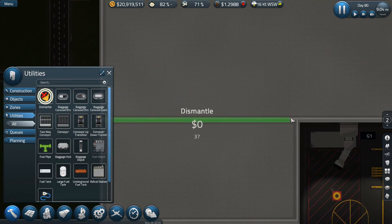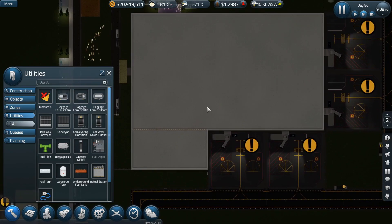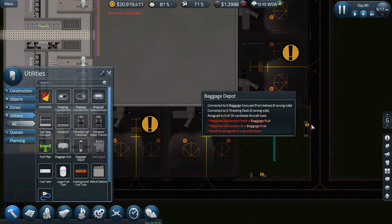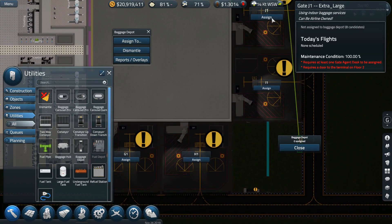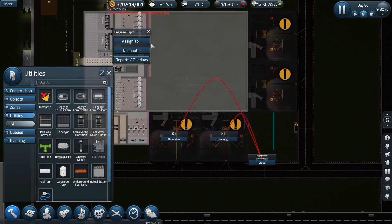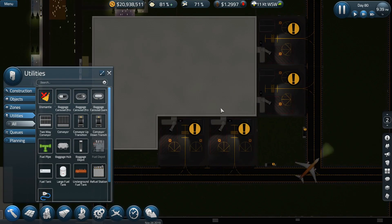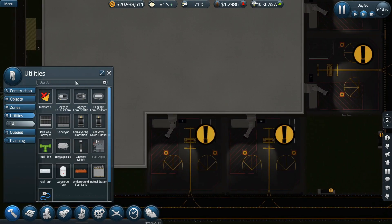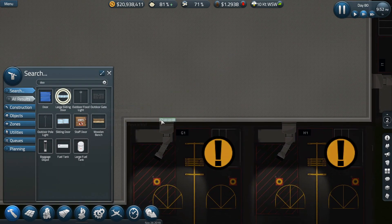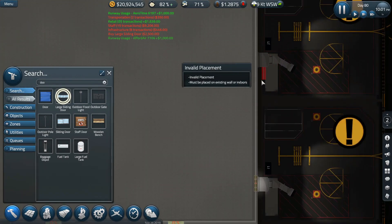I'm going to first dismantle this. So we're going to assign this one to these two over here, and this one is also going to be assigned to these two. In between this episode and the last episode, I did get this second floor built. I'm going to need to go with a sliding door — we have to have doors on all of these because they need to be second floor access.